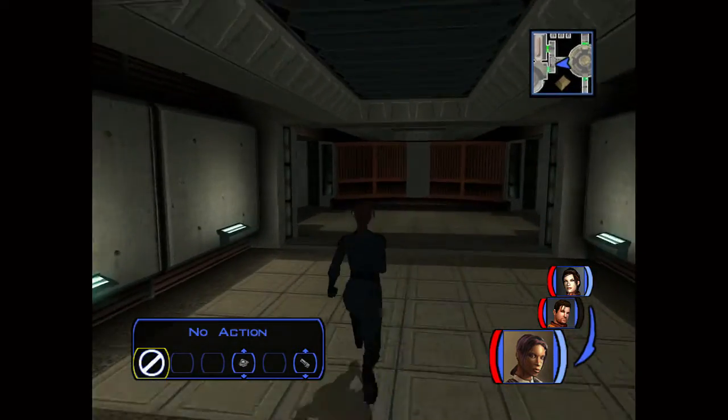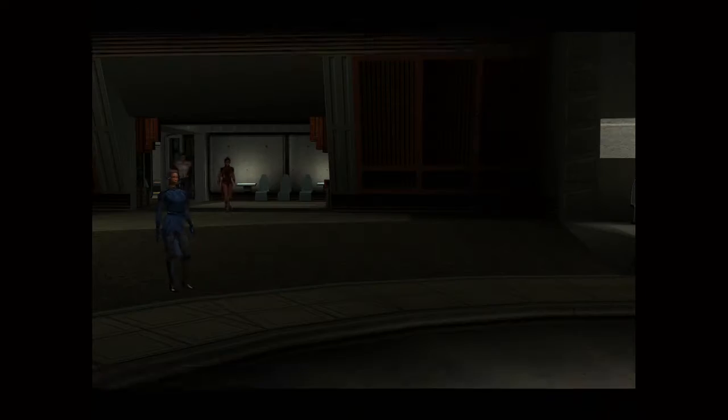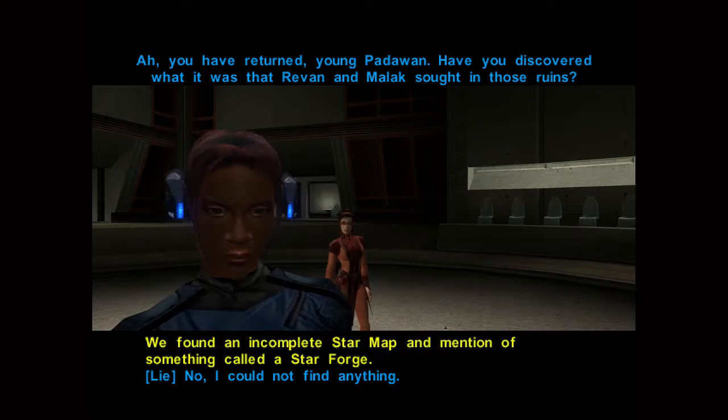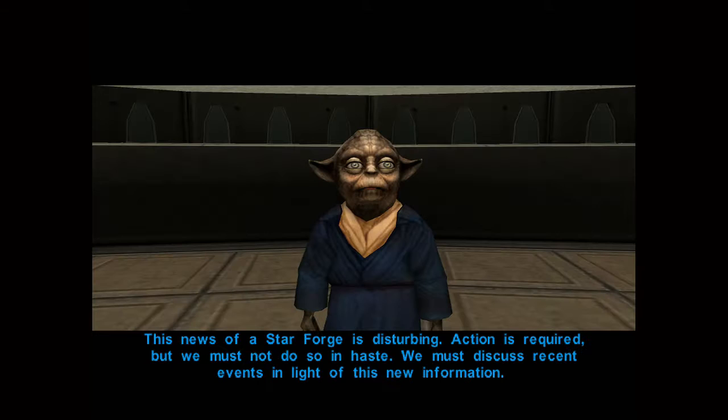Alright fellas, I'm back. I've seen some shit, I've done some shit. You have returned, young Padawan. Have you discovered what it was that Revan and Malak sought in those ruins? Yeah — an incomplete star map. Mentioned something called a Star Forge. This news of a Star Forge is disturbing.